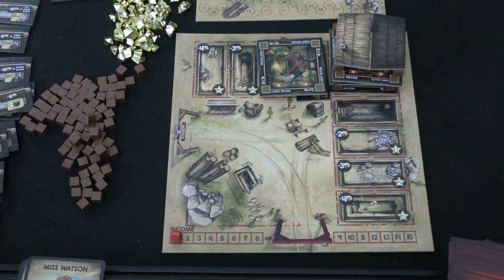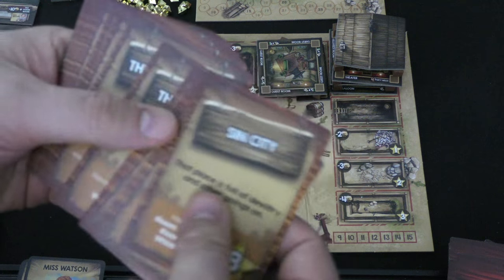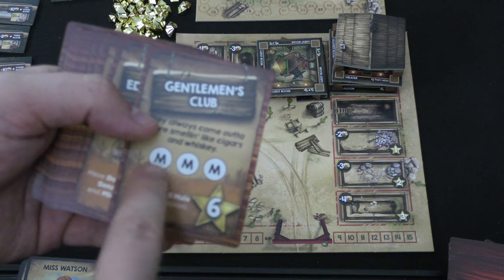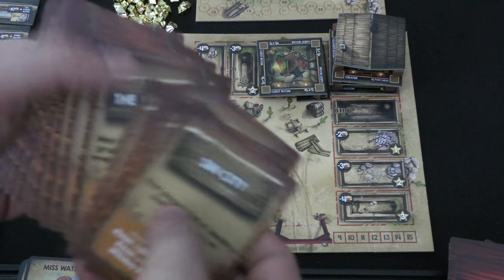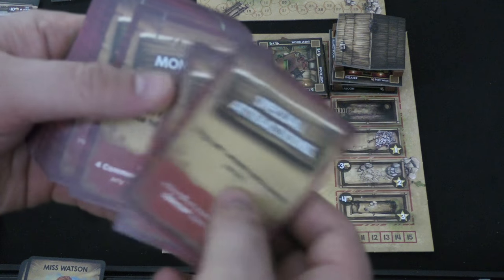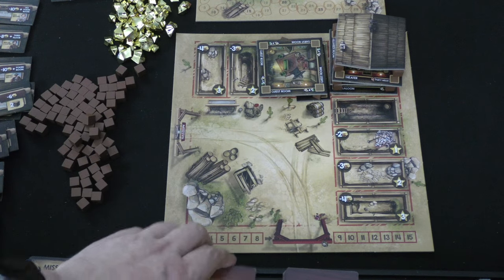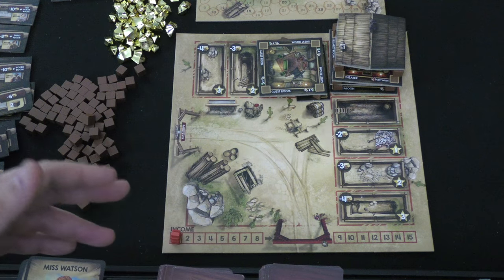Players are doing that to get points and special abilities, but they're also going to do it because there are open claims. There's going to be a certain number of open claims on the board based on the number of players. If I have the poker room, billiards room, and a whiskey still, I can claim Sin City for eight points. If I'm the first to have three male characters, I can claim one for six. Players also start the game with two secret claims in their hand — very similar, except no one knows you have these. If I have these two exact people at the end, I get 16 points.